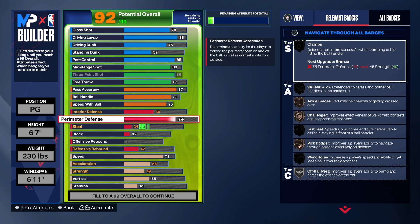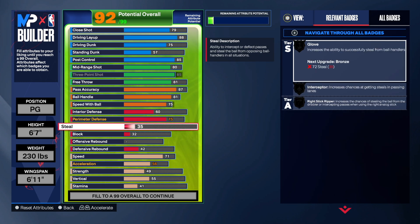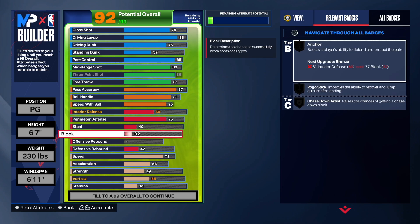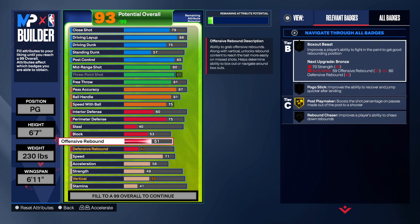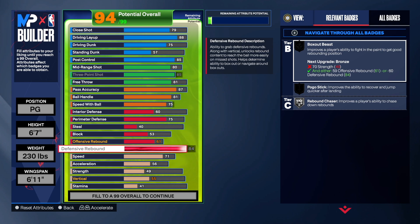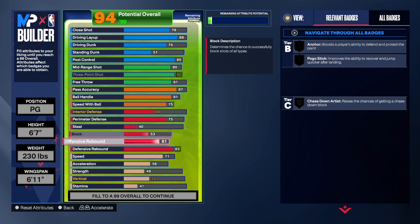Perimeter defense — going 75. He had 74 but 75 gives us silver clamps. Imagine having gold clamps on a Luca build! 75 perimeter defense. Steal is just 40 — we're not worrying about steal. Block I went to 53. Offensive rebound at 61. Defensive rebound at 83 gives us rebound chaser on silver. This is a triple-double build right here — the offensive bag is crazy.